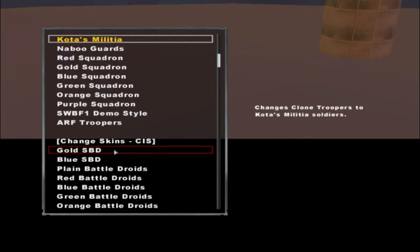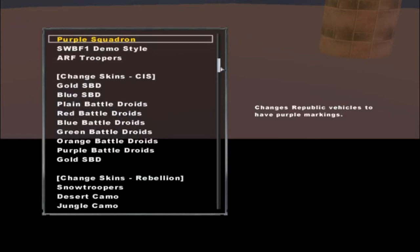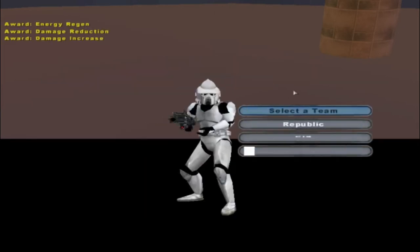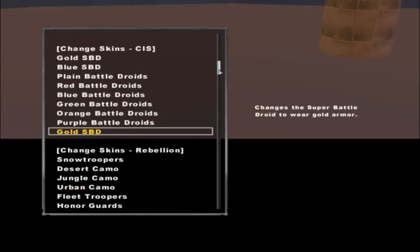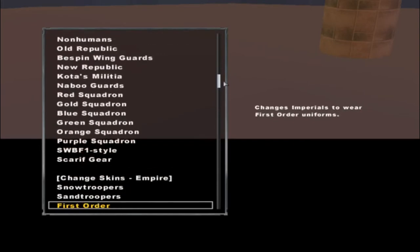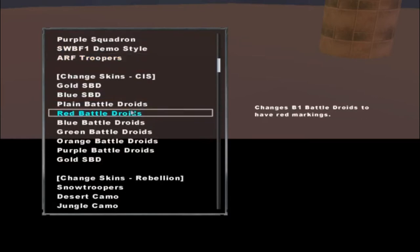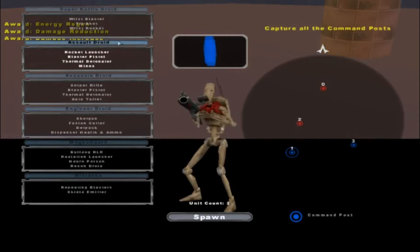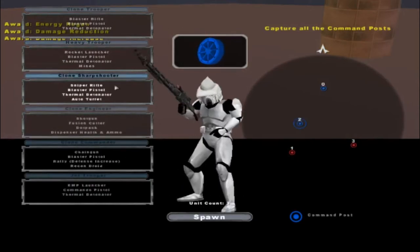You know what SPD stands for? I just noticed — Super Battle Droid. So we're going to change some sides here. I put Gold twice, but he'll fix these things. We'll choose — should I do Kodos Militia? You know what, we'll do ARF Troopers. And we'll put them up against the CIS Red Battle Droids. Red Battle Droids isn't much of a change, but nonetheless it's enough of a change.